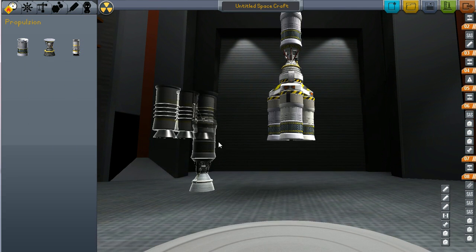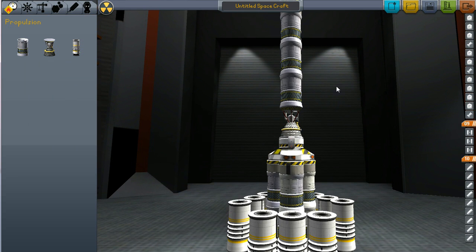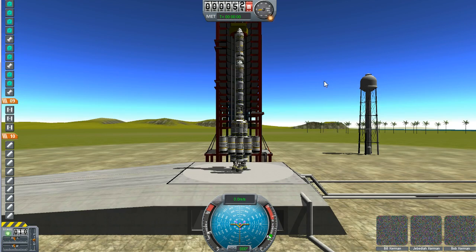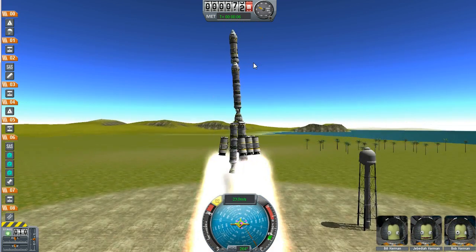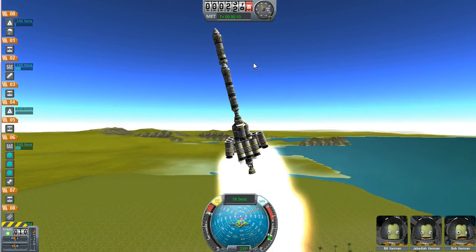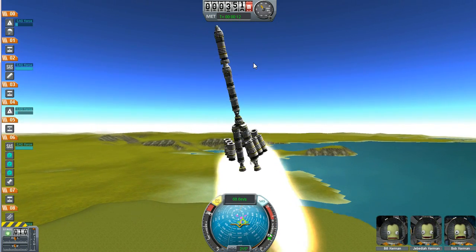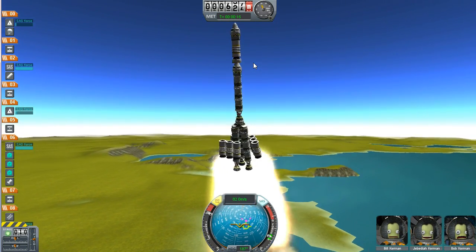Hopefully that will be enough. The goal is to get into orbit, drop this off, and make it back safely. Oops, forgot to turn my SAS on — hope I didn't ruin that. Guess we'll find out. The goal is to not mess up like that.